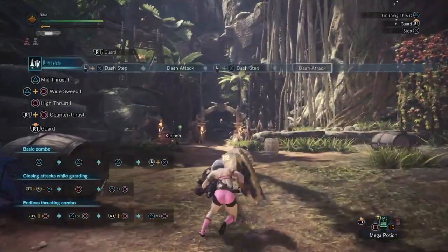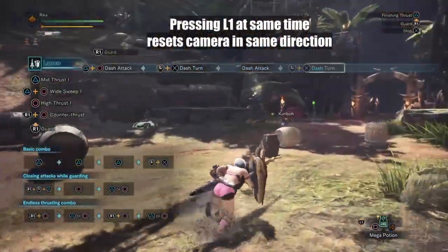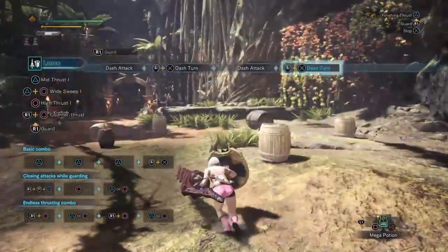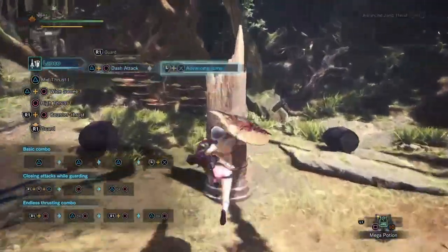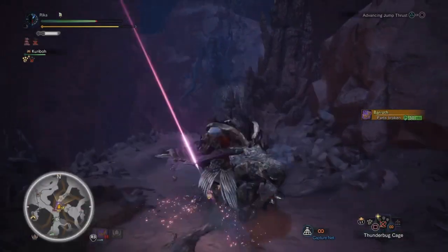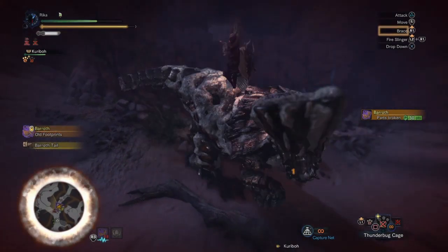You can juke left or right by pressing X in that direction. You can do a 180 no-scope spin by pressing back on the thumbstick plus X to change direction in case you pass the monster. And lastly, you can even do a jumping attack via pressing forward plus X, followed by triangle, which can mount a monster. So it's a very versatile move that you end with a powerful forward thrust via pressing triangle.